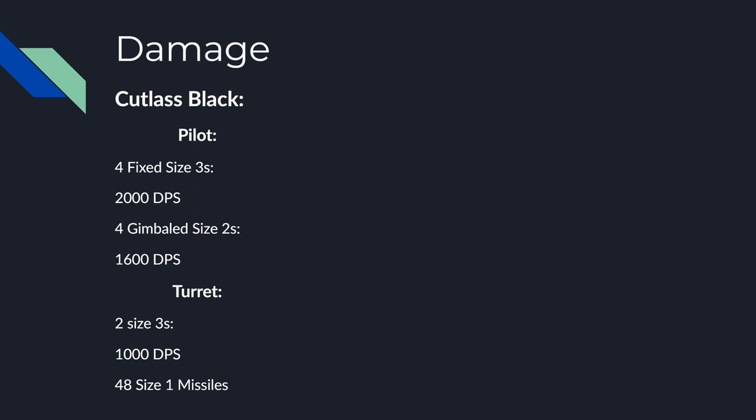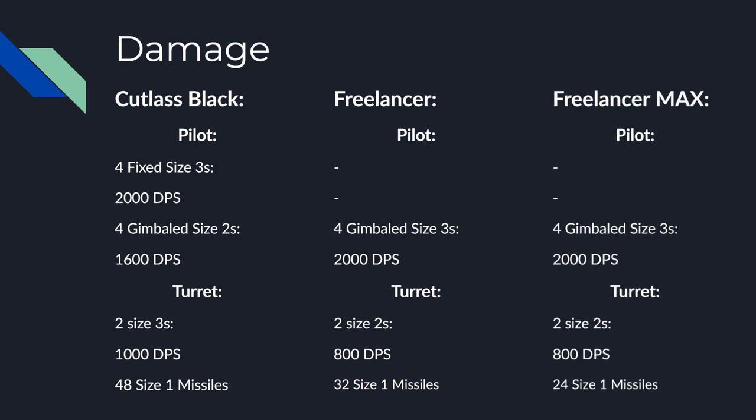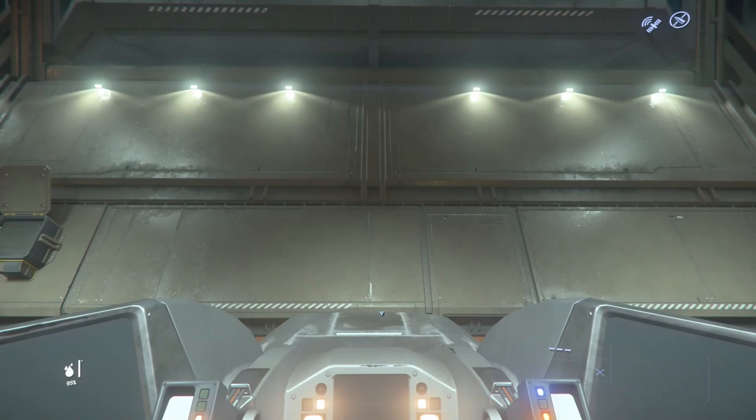As for missiles, the Cutlass has 6 racks giving a total of 48 size 1 missiles. The Freelancer's pilot controls 4 size 3 hardpoints that are forced to be gimballed, giving a total of 2,000 DPS. The turret gunner has 2 size 2 hardpoints giving a DPS of 800, and it has room for 32 size 1 missiles. Finally, the Freelancer Max has the same gun setup as the base Freelancer, except it only has room for 24 size 1 missiles. Solo, you're going to be able to do the same theoretical DPS in all of the ships, but will likely hit more shots in the Cutlass because the Freelancers have their guns gimballed. If you have a gunner in the turret, the question becomes more interesting.